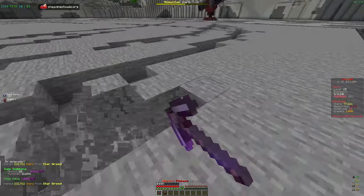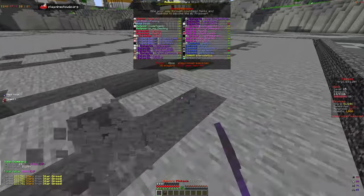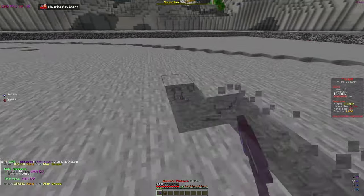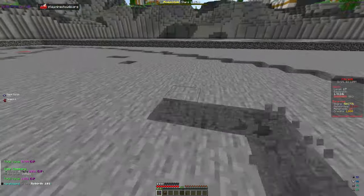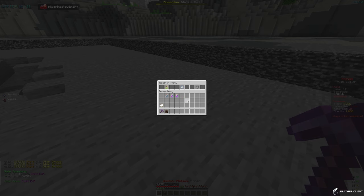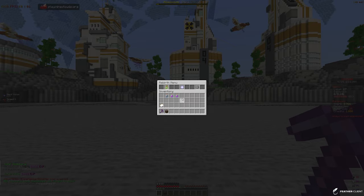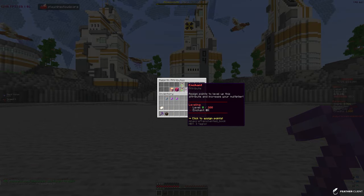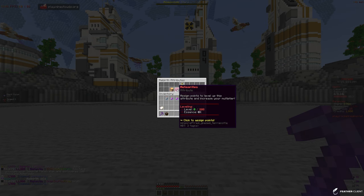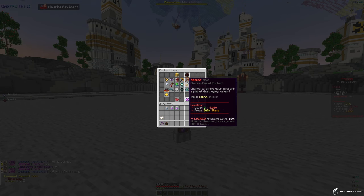The server is very grindy. Once you get past your first rebirth it gets easier — the rebirth starts getting easier each time, but the first one is a grind. To get to the first rebirth we need level 1,000, which is going to take a while. Once there, we get access to the attribute shop where we can assign points for multipliers on enchants, stars, meteorites, and experience — which would help us rebirth even faster.